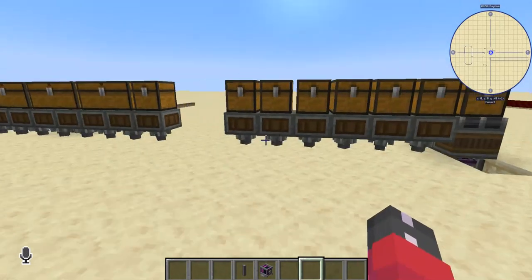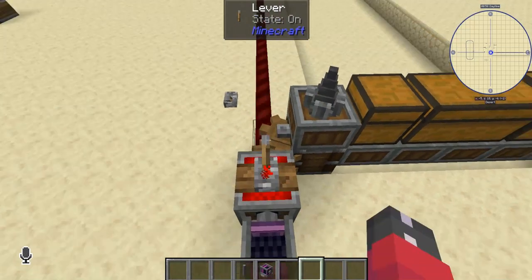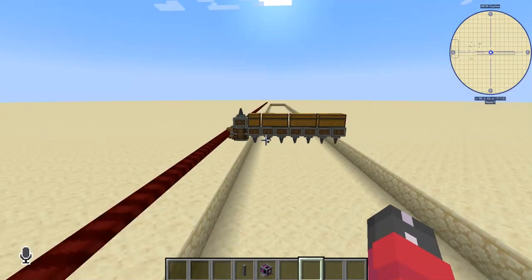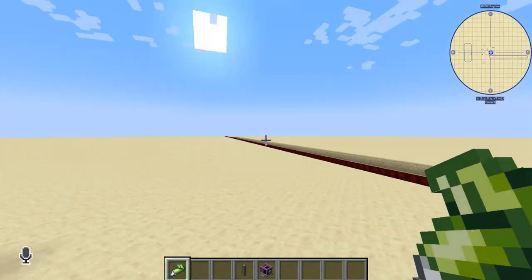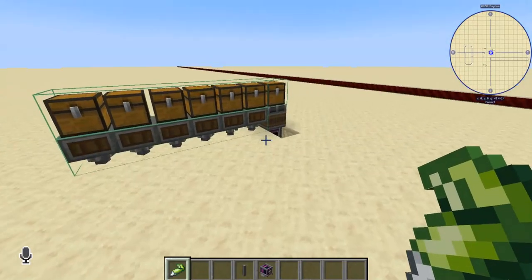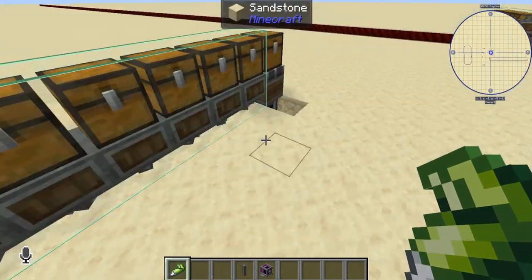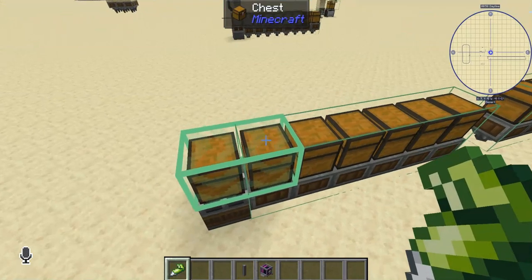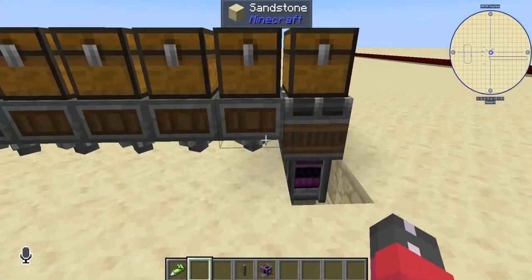Contraptions are the way that you create larger structures and move them around. As an example, this gantry shaft line here — as you can see when it starts moving it will start spinning, and all the drills underneath are also spinning. To create contraptions you use super glue or you can connect things using chassis and slime. You right-click on things and then right-click another corner, the glue is applied, and now all these blocks stick together and this contraption will start moving and providing force into all the drills.